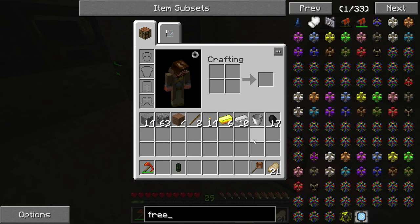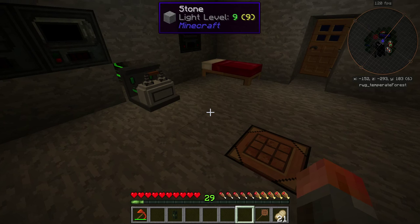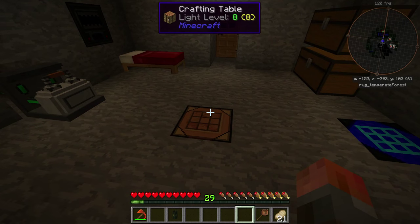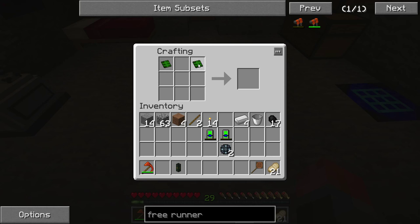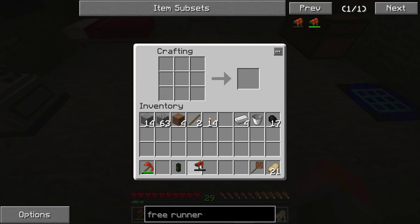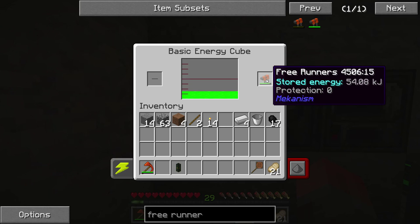Let's look at making those Freerunners — one of the first things we're going to need. I'm going to need more gold. Actually, never mind — I had enough gold on me. We've got two control circuits, made those off camera. We've done them before. So we get Freerunners, but they do nothing unless charged. Let's drop them in here and it's going to charge up. As you can see, it's dropping down quite a lot, but it doesn't take much power, so that's fine.